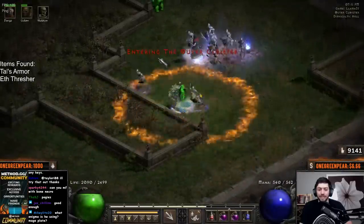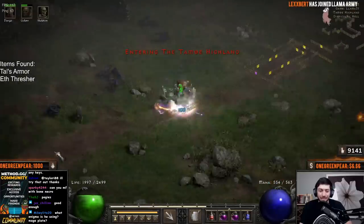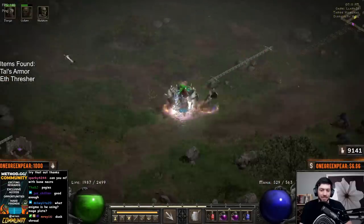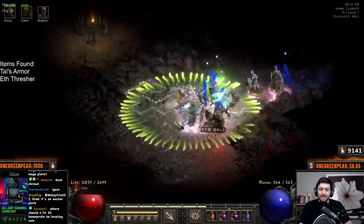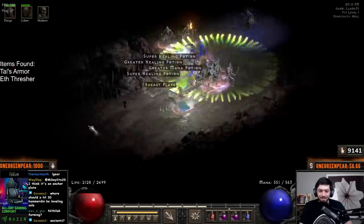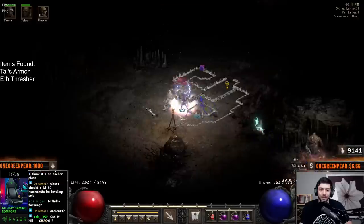Where he really likes to shine though is areas like the World Stone Keep, which is really nice, and then places like the Pit — these area level 85 areas he can actually just crush and do so much damage so quickly. And once again, you get to kill all of the monsters instead of just the bosses, so you're not just focusing on those.